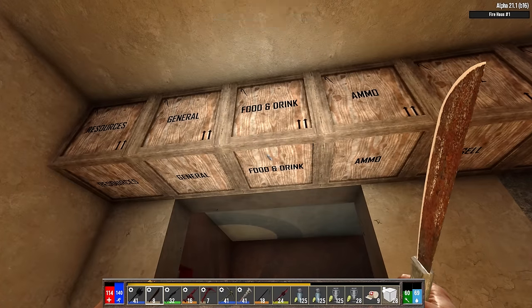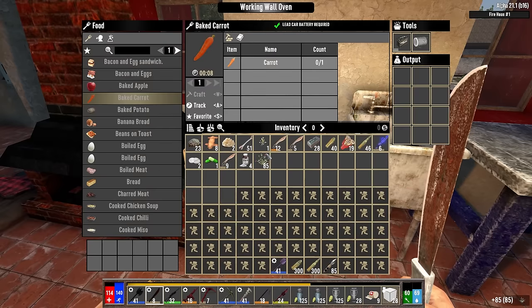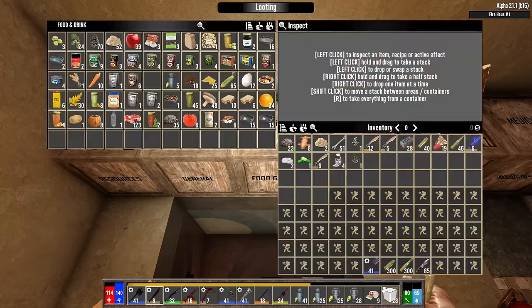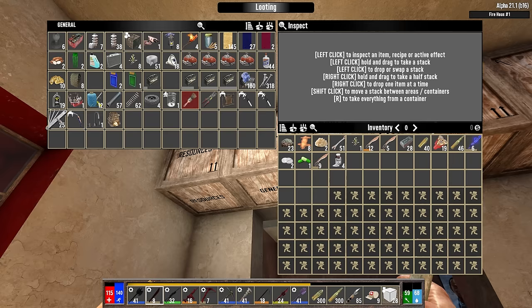With 125 jars there, let's grab up the 85 chrysanthemum, come to the stove, and brew up 84 red teas. I like to leave at least one of every item - it just makes packing the inventory away a little bit easier.